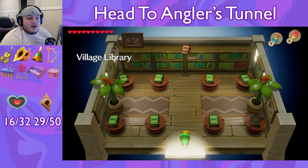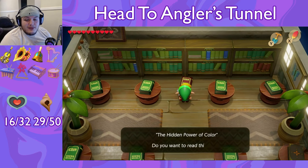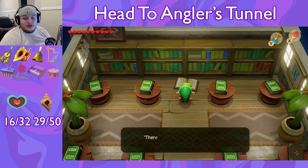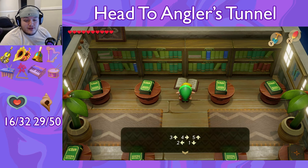This time we are going to head into the village library and run into the bookshelf — 'The Hidden Power of Color.' Do you want to read this book? 'There's a new world of color under the five gravestones.' Three, four, five, two, one.